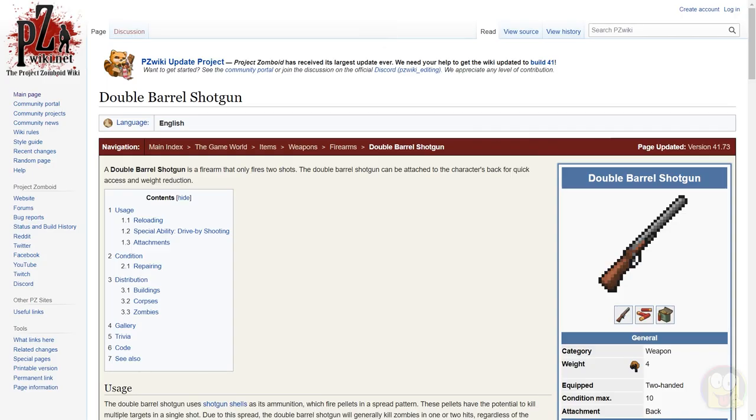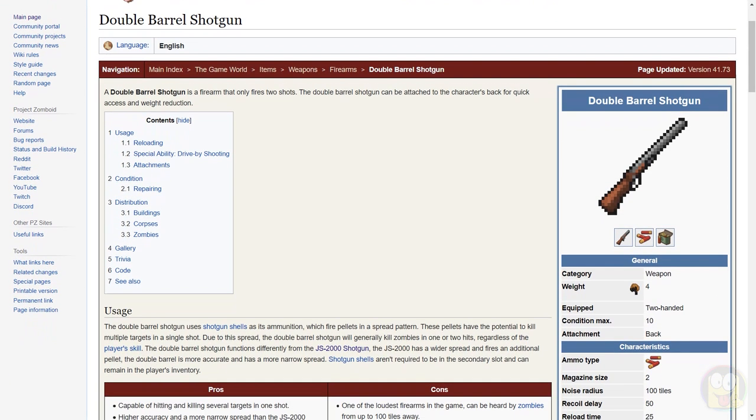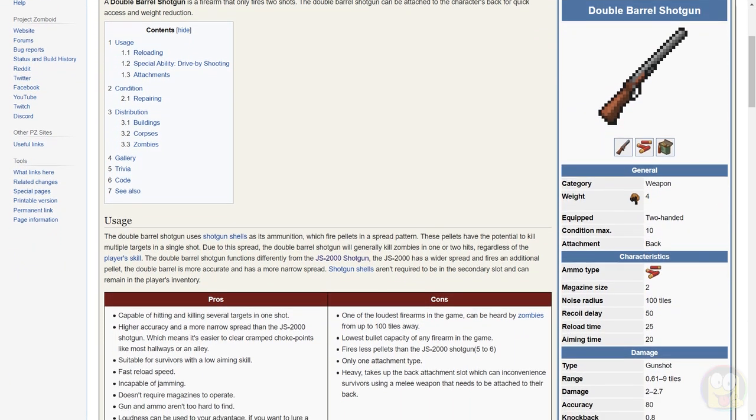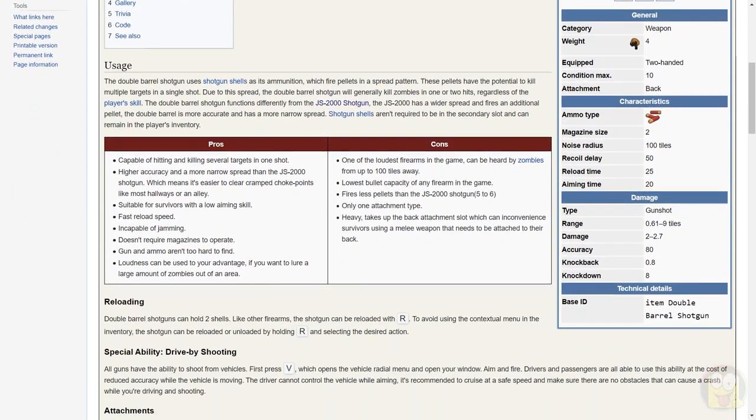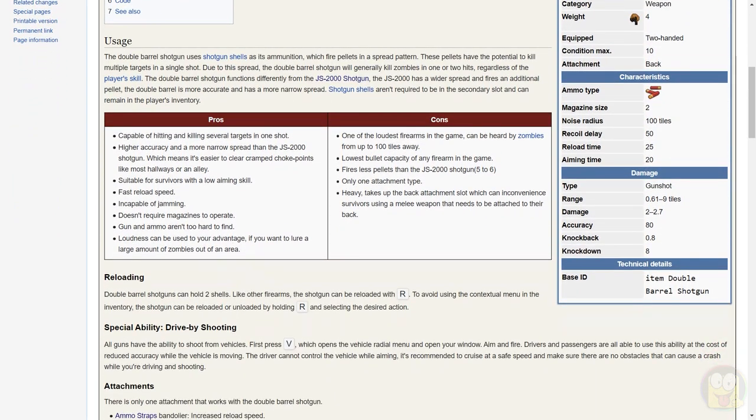We're on the Project Zomboid Wikipedia page and we're going to cover it briefly. Noise radius is 100 tiles — that's really quite far. Fire one off outside and pretty much any zombie in that area is going to hear you. For example, if you set it off in the town centre of Fallas Lake, most zombies in the whole town will swarm to your location, so avoid that. Reloading time 25, aiming time 20, range 0.61 to 9 tiles, which is great. Damage 2 to 2.7, which is a great damage range.